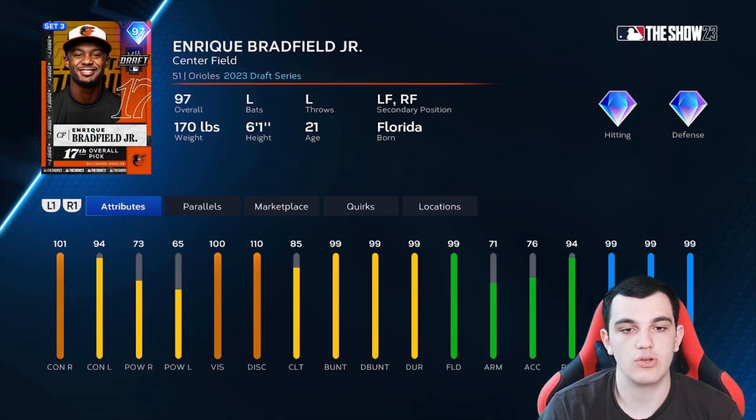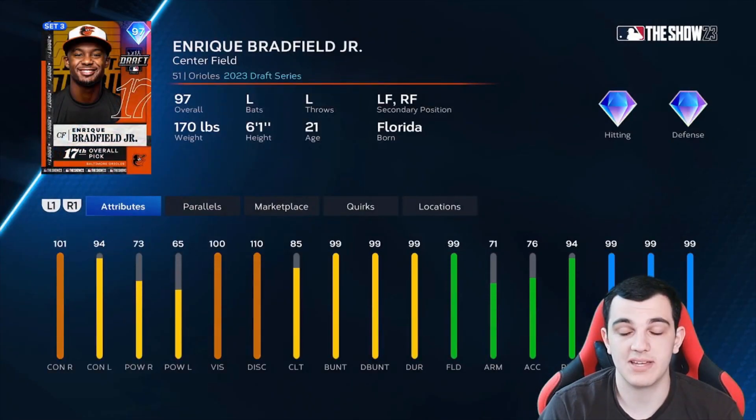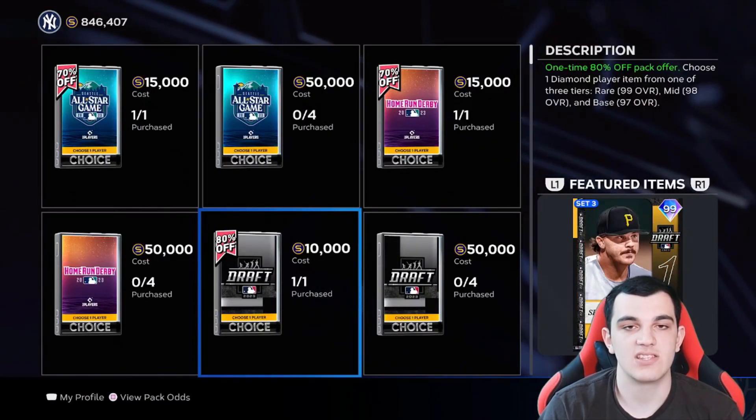Enrique Bradfield Jr. has high contact and low power, but look at that speed and 99 fielding. So yeah, that's it for all the draft cards.